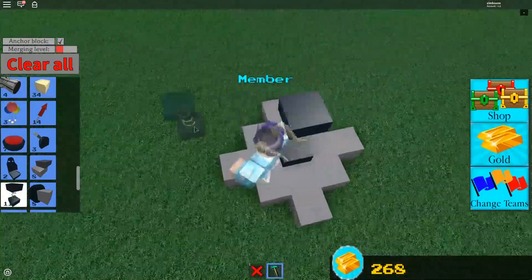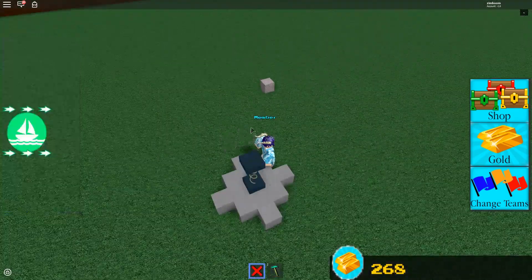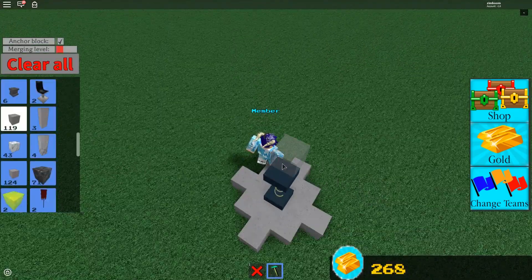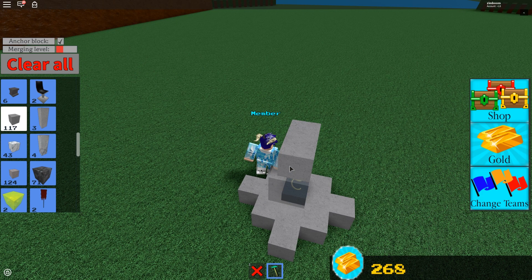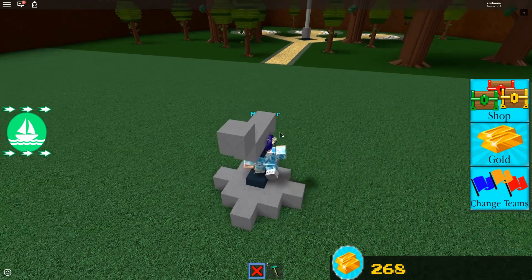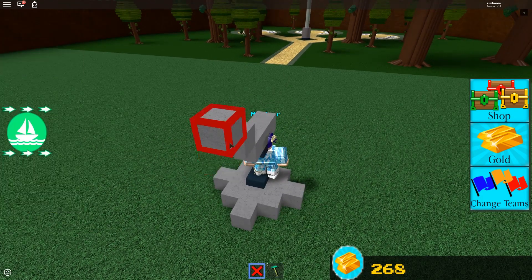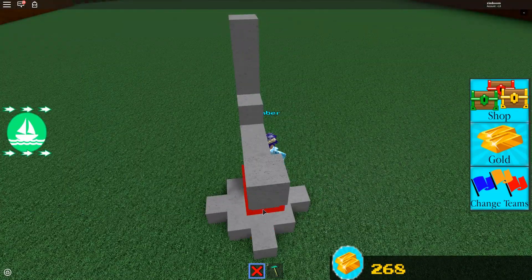Now once you've done that, you're gonna take a spring. Make sure your merging level — hit this button and it changes color — change it to red. Then you come over here one, come over here one, go up like that, do it again, go up two. So you've got this structure, and then do it again.